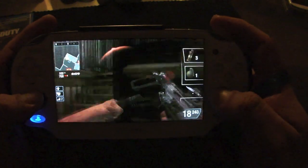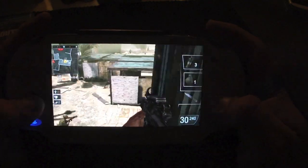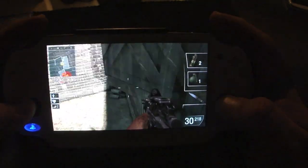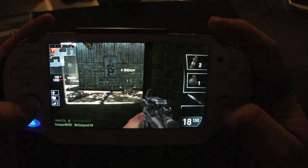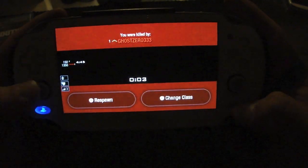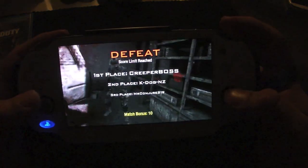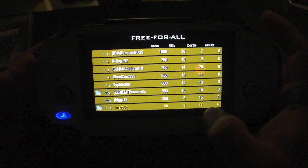I got a kill — shot somebody in the head. It feels very good, way better than Resistance. Pressing and holding select you can actually see the current kill count. Right now I only have three kills and twelve deaths. And once you let go you start back again. I did horrible — three kills and fourteen deaths. That sucks.